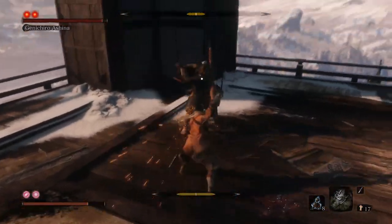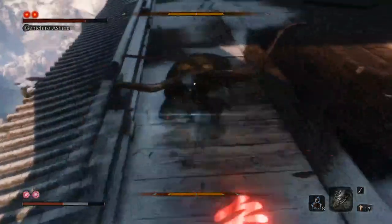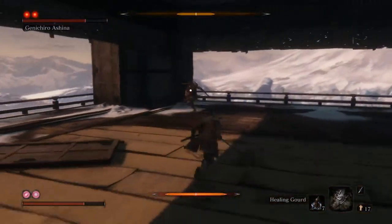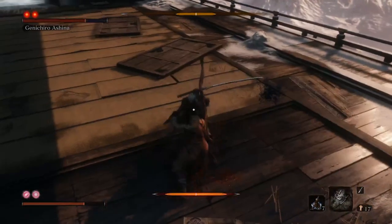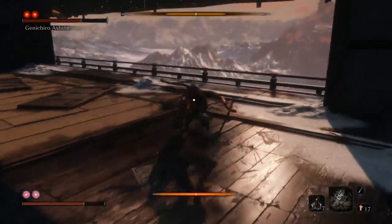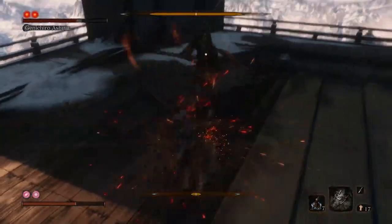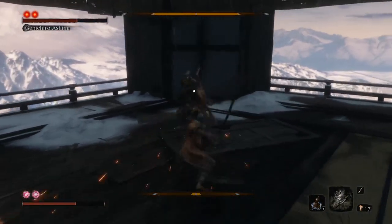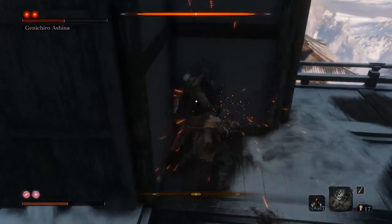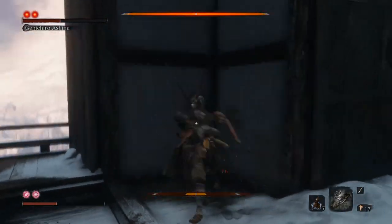You have eight heals as opposed to maybe three or four if you were fighting as soon as you got to him. With Genichiro you want to be mega aggressive, but that also comes with the caveat that you can hit him a few times and then you need to block. If you can back him into a corner this is very very good. You can do a few hits, then launch a Firecracker and get in another few hits. You basically want to R1, R1, deflect, R1.